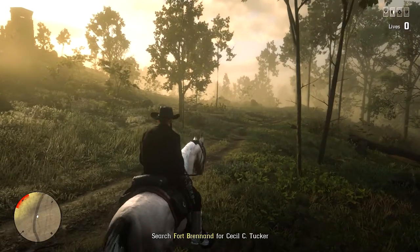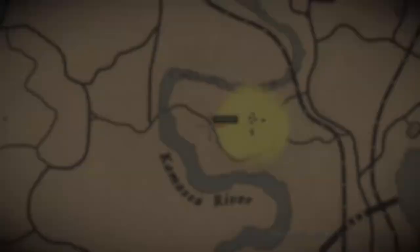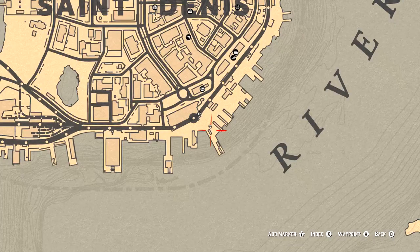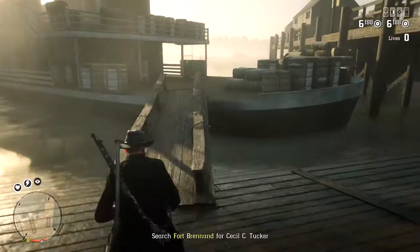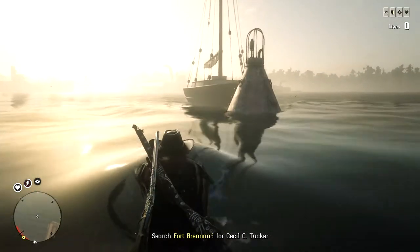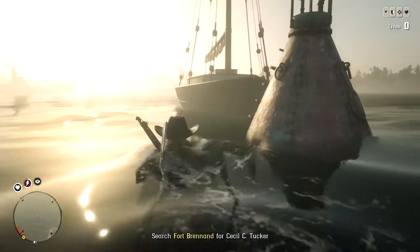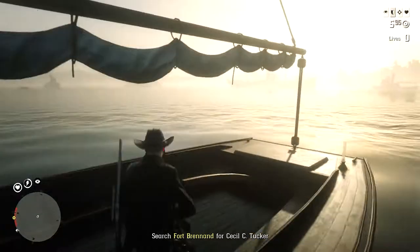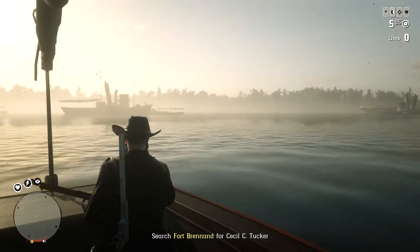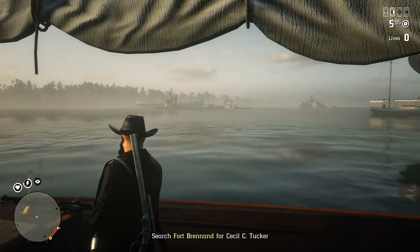Step 3: Ignore going to the bounty and head down here to the San Denis Docks — actually it's this dock right here that I usually go to. Step 4: Get some kind of boat. There's usually one driving by — I shoot the guy, I run over or swim over, and I get on the boat. There's usually one coming by, except for today.